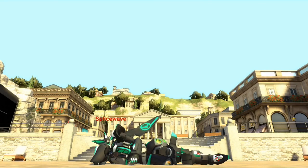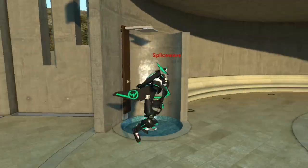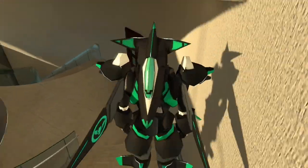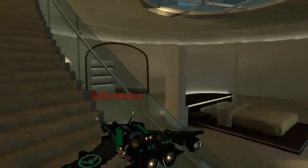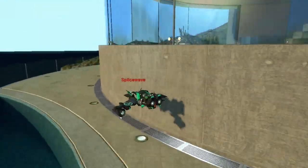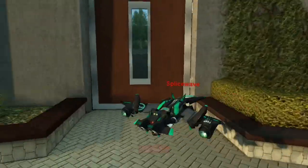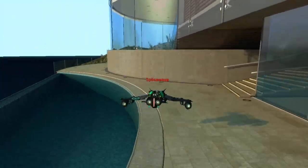Another space added in this update is the Complex 2. What's great is that it's the whole thing — not just a portion. You've got the upstairs bit, the kitchen, the bedroom downstairs, a balcony, the outside area, a pool, and the garden. All the areas are included, which is great. Out of all the apartments added in this update, this is by far my favourite one.